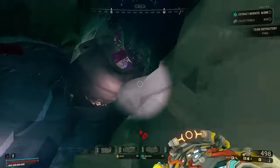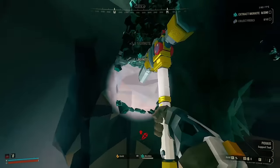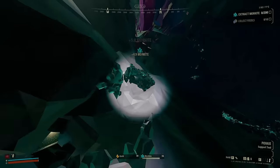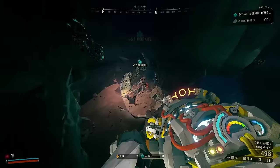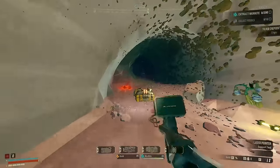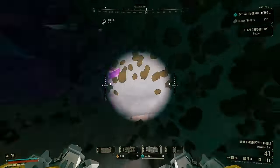So why do you even run Cryo Cannon in the first place over the Flamethrower? Flamethrower slows, the sticky flames do damage, it enables Volatile Bullets — the single best single-target DPS in the game. Fire kills things itself, and Heat Radiance does damage, as opposed to Cold Radiance which just applies cold.